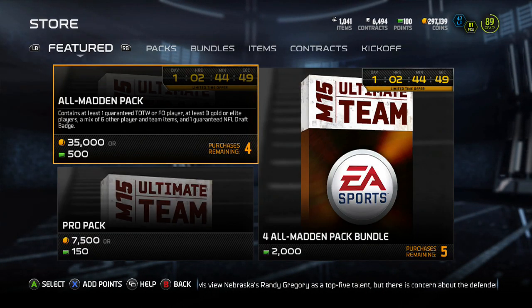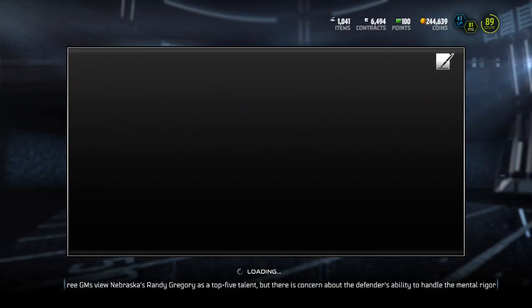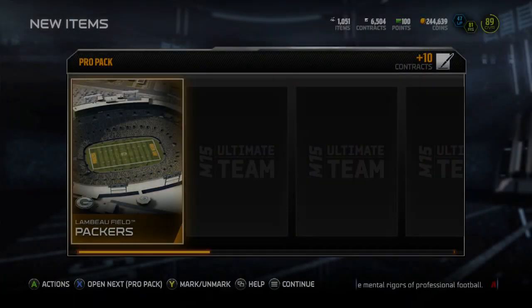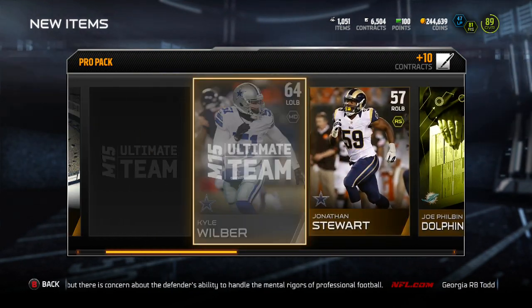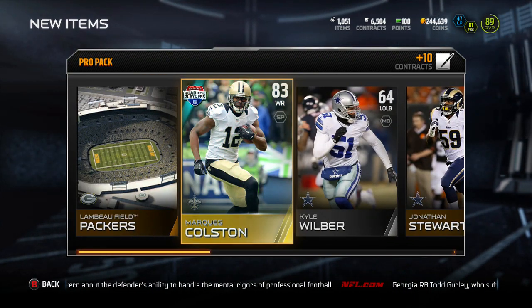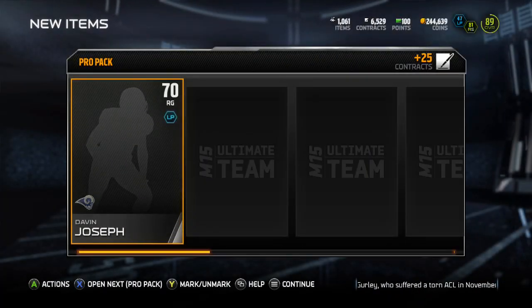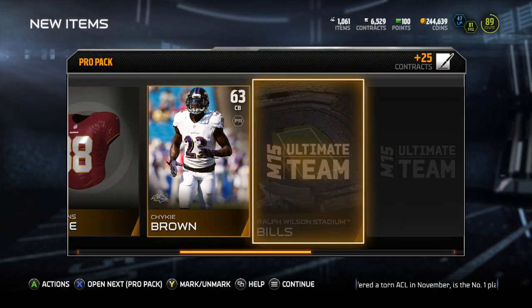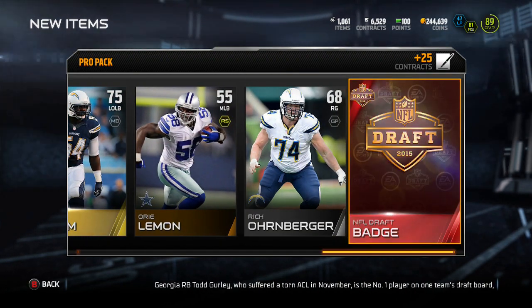So we're going to go ahead and open up a 7-pack bundle. Maybe pull some of these draft collectibles — I still don't quite know what they're for, but I think like the team collectibles, you can get the actual card of who they draft or something. There we go, we got Marcus Colston. Hopefully we can pull something that goes for a little bit. We got Davin Joseph, 70 overall right guard — he might go for like 5k or something. We got Melvin Ingram, so nothing great in this pack.